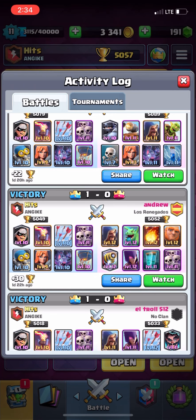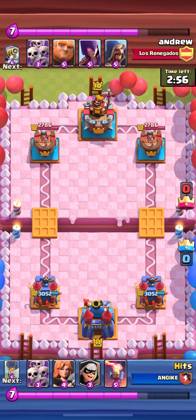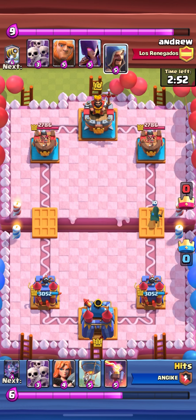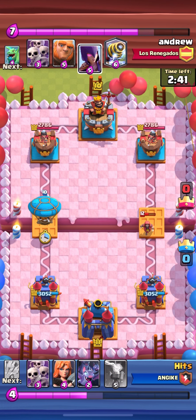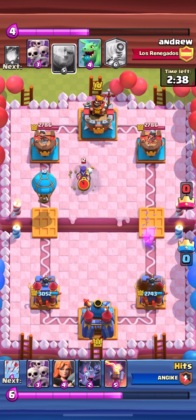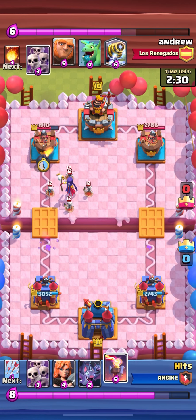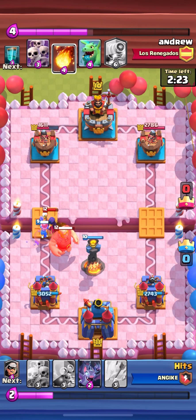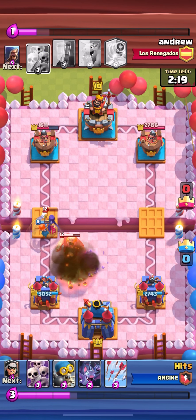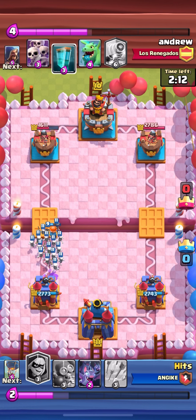I played against Andrew — No Dripping — in the Los Renegados clan. I can already kind of predict my move since I always use the same strategy. That's what works best for me — if it ain't broke, don't fix it. He hits a giant, so the fastest way to take it down was with my Furnace Tower, so I just placed that down. Then I used my skeleton army and got rid of his giant — easy work. The left side is a bit distracted so I use my bandit.